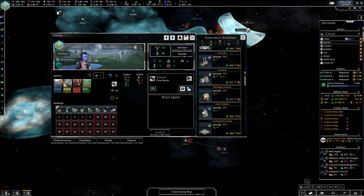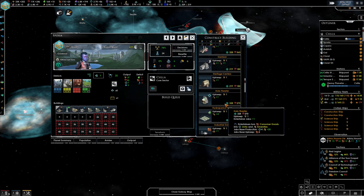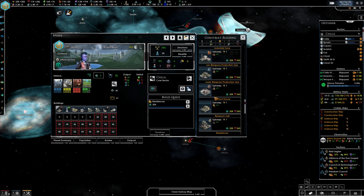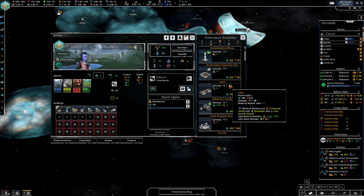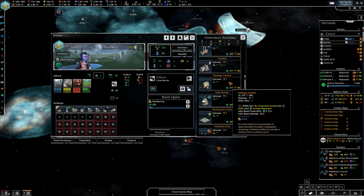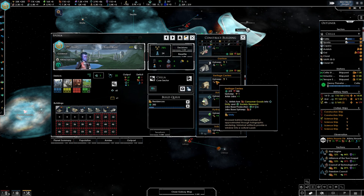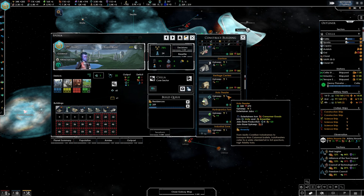I probably should go through some of this and build more. What else do we want here? Unity — that's what I need because I haven't been focusing on unity at all. The only option for unity... I guess it is the holotheater. I could have sworn there was something else — Heritage Centers, that's what it is! I think it's because the little icon here isn't for the heritage center. If someone from the Fallen Republic team looks through this, they should probably add that icon over on the heritage center, because the heritage center provides more unity than the holotheater.